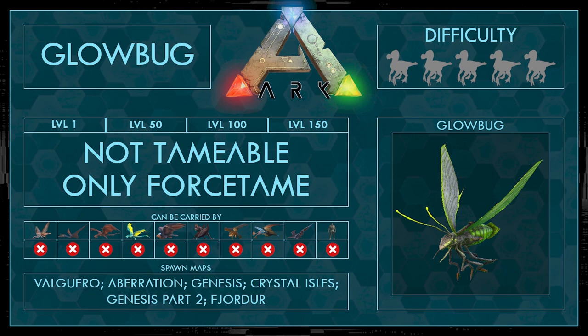So first of all the stats, and you can see it already — it's not tameable. It's only force tameable. It can be carried by no creature. It spawns on Valkyrie, Aberration, Genesis, Crystal Isles, Genesis Part 2, and Fjordur. We don't have a difficulty since it's not tameable. But let's get into his use case.